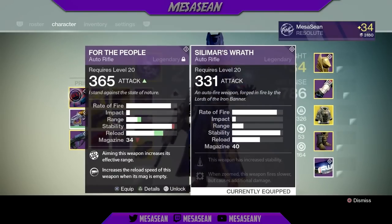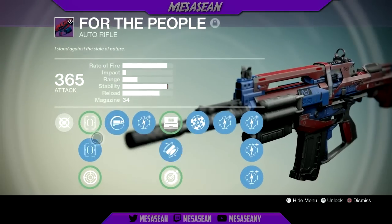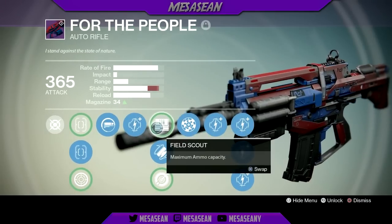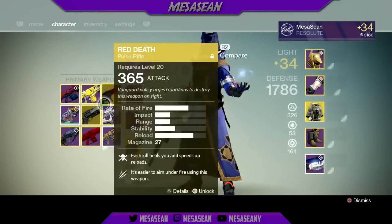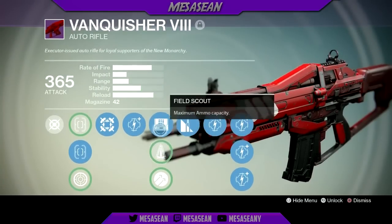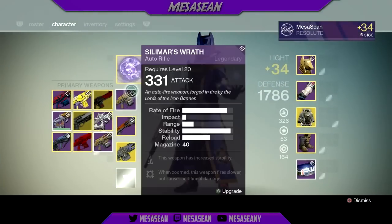In terms of stats it's really kind of just like my For the People, and I love my For the People. If I can get a better version of that I'll be golden because I love this sight — it's got Sure Shot, Spray and Play with already a really fast reload, Range Finder and Field Scout or Fitted Stock. My other favorite auto rifle is my old Vanquisher — it has Field Scout, Half Full, and Perfect Balance.